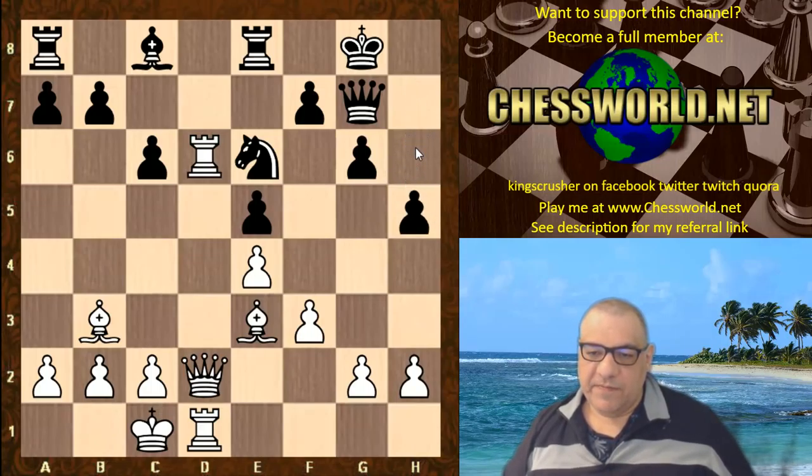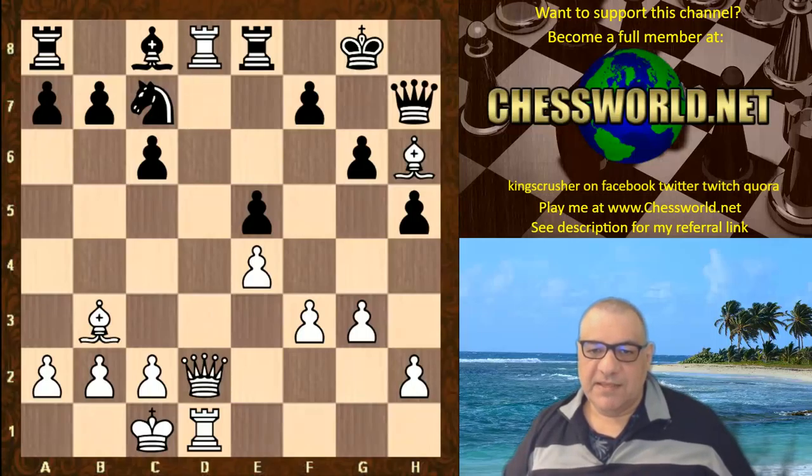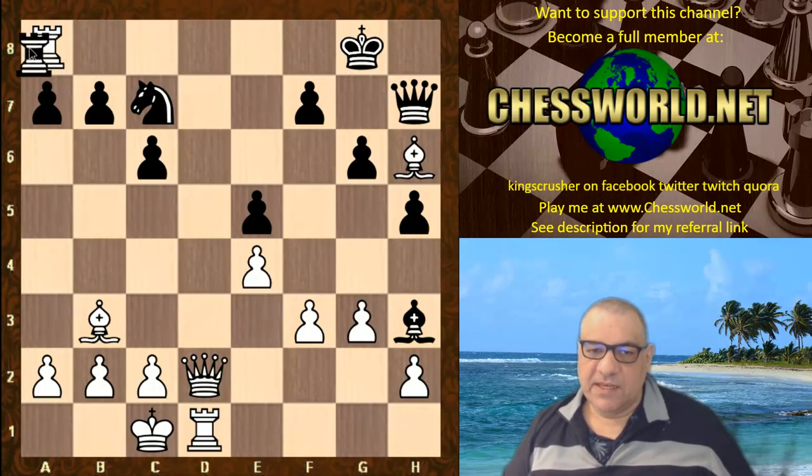h5. g3. Nc7. And now Bh6 is used, pushing the queen to an awkward square. Now Rd8 with a menacing idea — this back row is vulnerable. Bh3 is played. Rxa8.